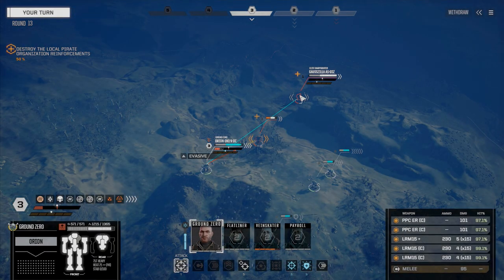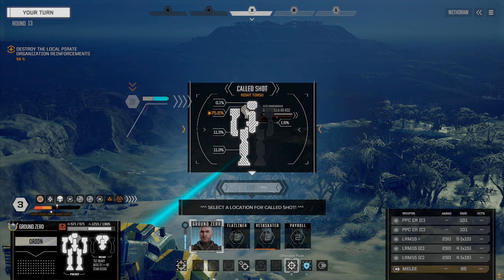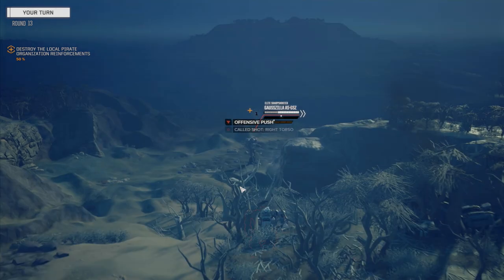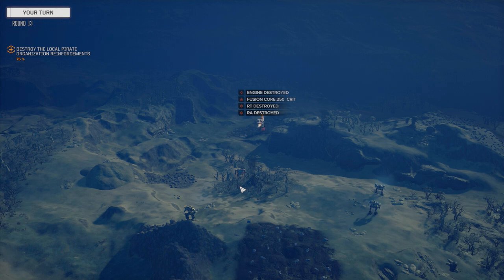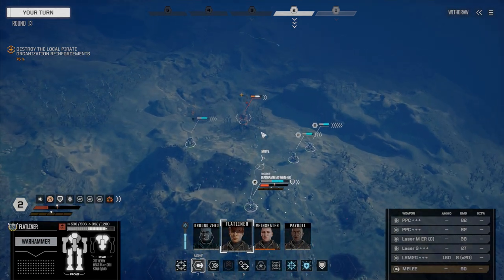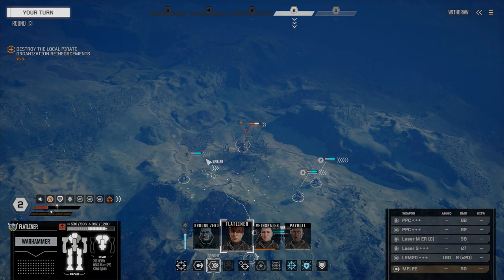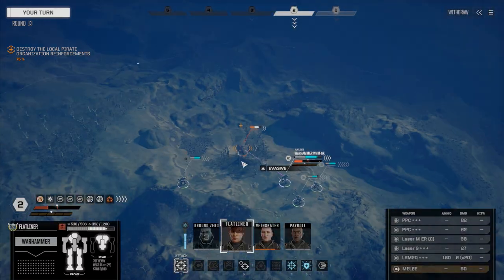If we take this guy down we just have to deal with the four Gauss rifles — one on each arm and one on each torso. He's got an XL engine. There's a 75% chance hits go to the torso so let's go after the torso — goodbye! That was the right move. Let's finish this Godzilla up. I was very shocked at being able to kill that Godzilla but we had really great chances to hit.